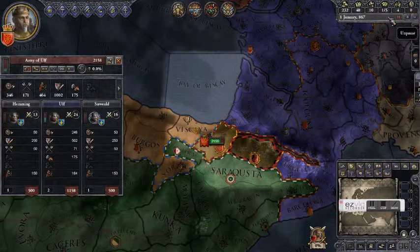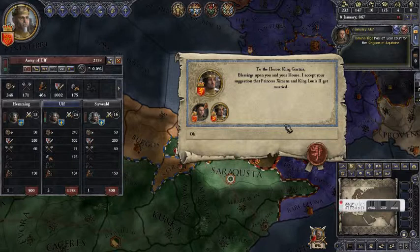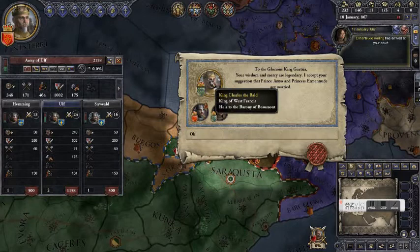Clicking on the date up here starts time, and we can click the plus sign to make it move faster. Duke Anzar has 1,200 troops. Our marriage proposal has been accepted, so we are going to have an alliance with King Louis. And we've got another marriage proposal out — yep, and we also have an alliance with King Charles.